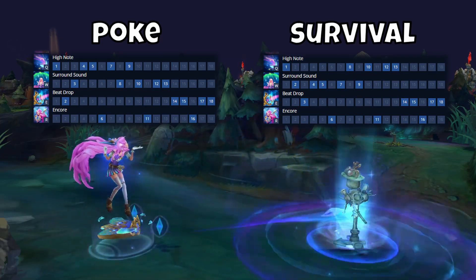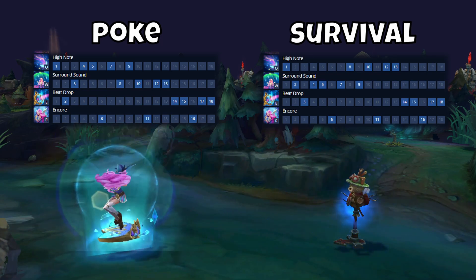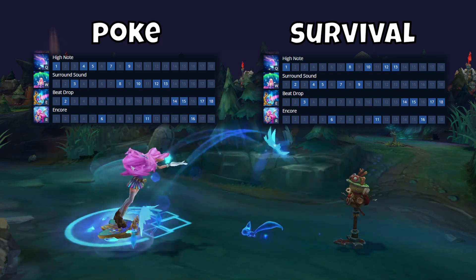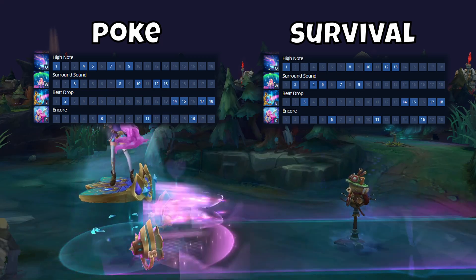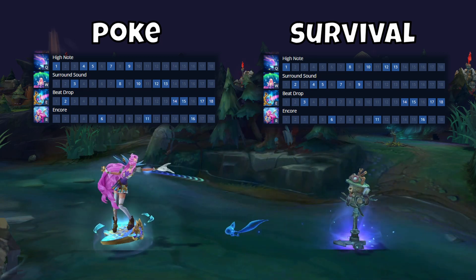For ability order, I have poke and survival builds. On my poke build, I usually take Q into E into W, looking for early game poke and maxing my Q just to poke the enemy out in lane. Always max your W second as it increases the heal, the shield, and reduces the cooldown.